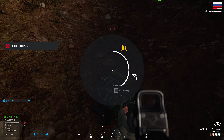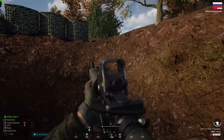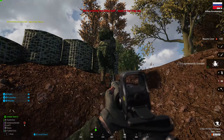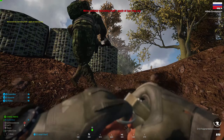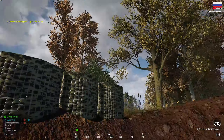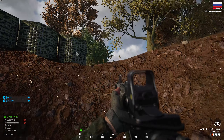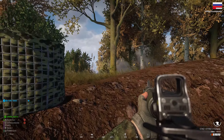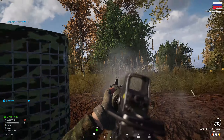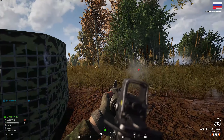Do you guys need ammo or anything? You're healing on this thing — we have a medic right here. Go right here, over the walls. Putting down some suppressive fire. Dragging. Stay in the capstone.